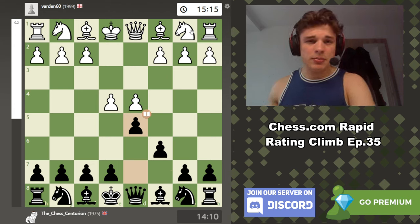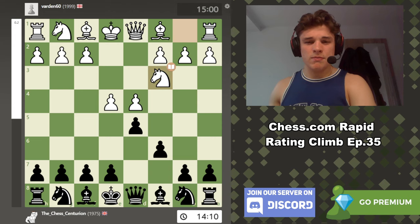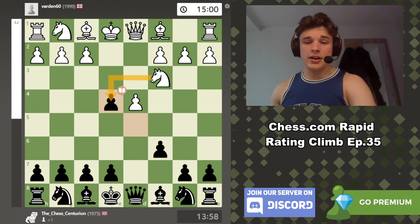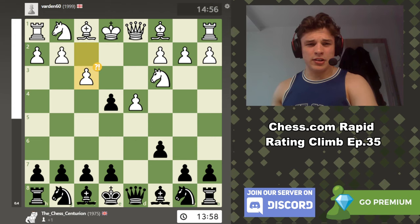So in this position — the Caro-Kann — white has an absolute ton of moves. He chooses Nc3, which I think is the main move, and we take. Typically the knight takes back and I've got a bunch of videos when my opponent takes back. But he goes f3 — this isn't uncommon. Take take — white does have some compensation. We go Nf6, Bc4, e6. I'm pretty sure Bg4 is better.